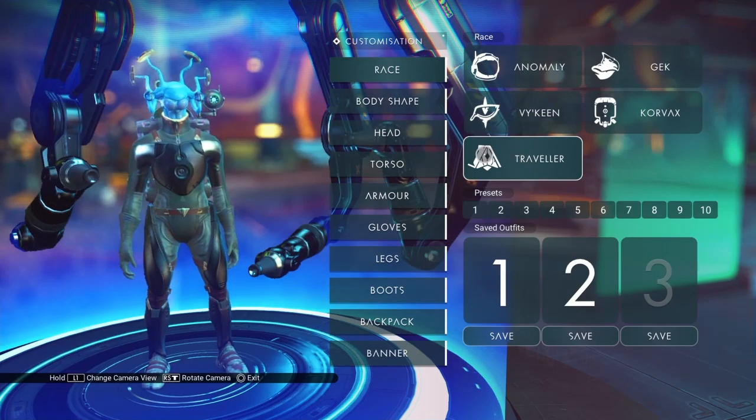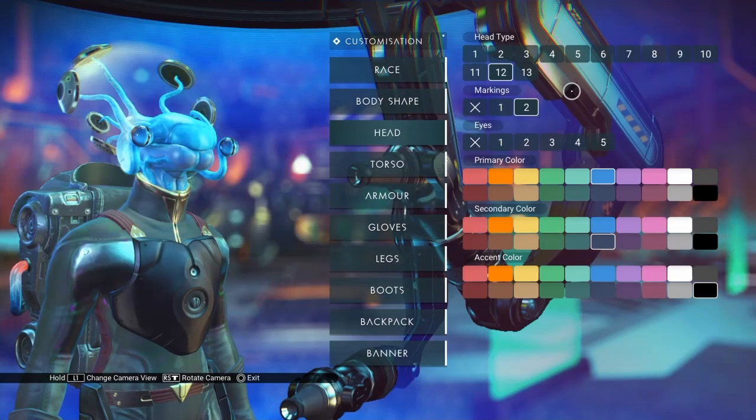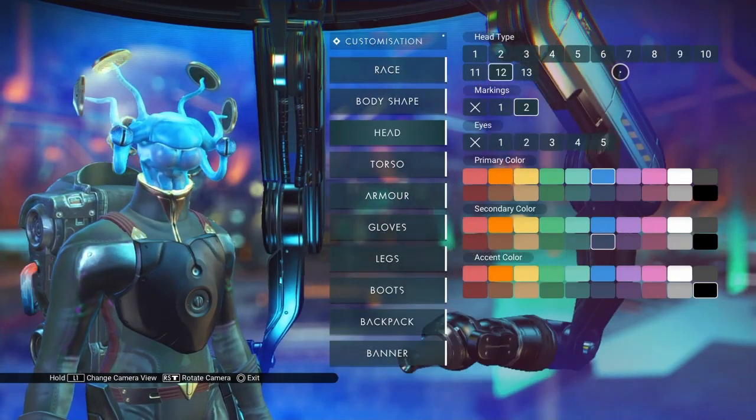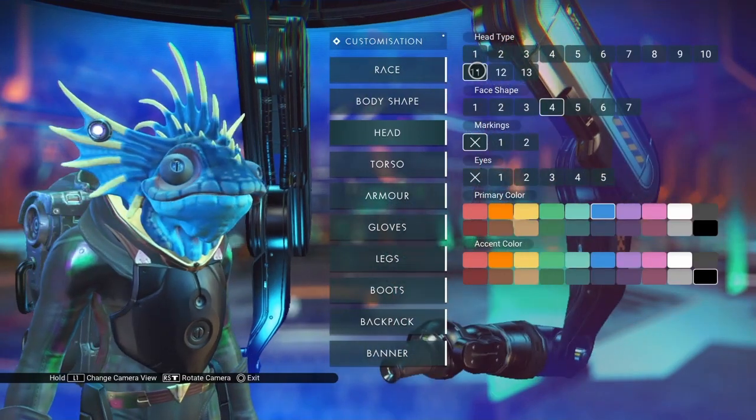Remember, for all of these heads you need to be a Traveler. So let's go to the head option. Since I've only bought a few heads, I don't have them all here — I would be up to like 16 or 17 if I'd bought them all. I believe Tethys is number 11.